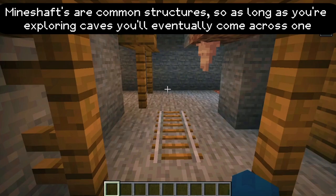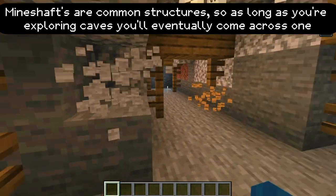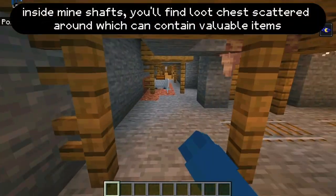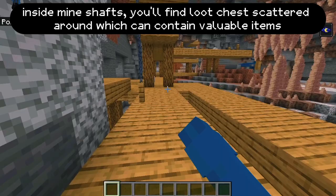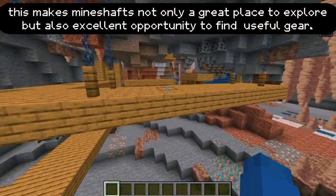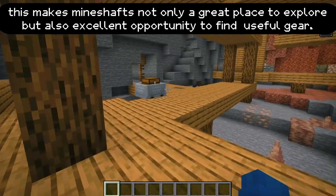Mineshafts are common structures, so as long as you're exploring caves, you'll eventually come across one. Inside mineshafts, you'll find loot chests scattered around which can contain valuable items. This makes mineshafts not only a great place to explore, but also an excellent opportunity to find some useful gear.